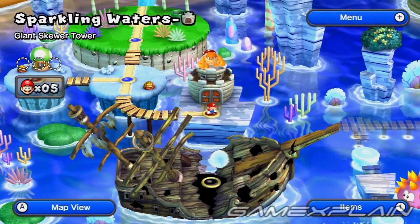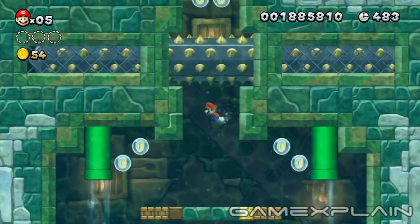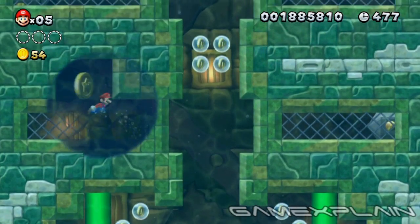Sparkling Waters Giant Skewer Tower is hiding 3 Star Coins. When you reach the first path-blocking Skewer, wait for it to recede, then swim left into the area it occupied, then up to find the first Star Coin.